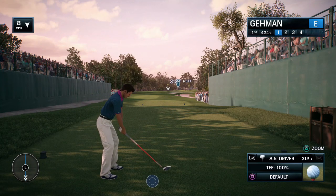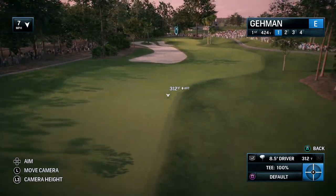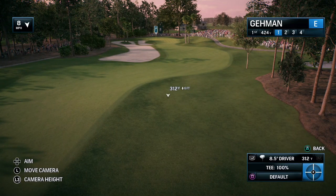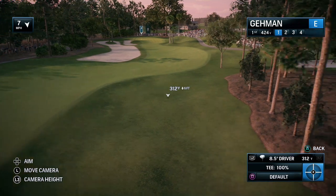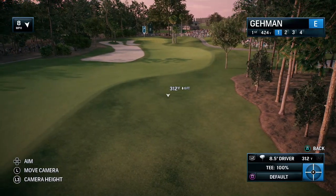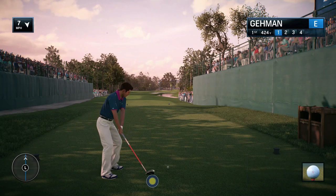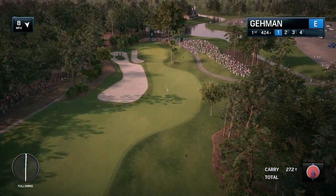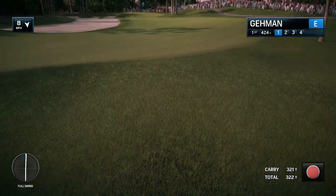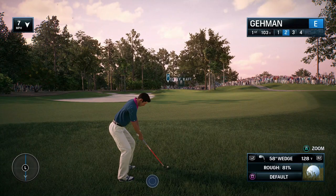This is Sawgrass number one, 424 yards. I tried to mimic the same wind conditions. I can also power up — remember in The Golf Club 2019 my first shot landed around where this arrow is, but here I'm going to basically spam the X button and hit a power-up shot. I carried that 321 yards — probably about 20 yards further than in The Golf Club 2019. I can also spin the ball forward to try to get it out of the rough.